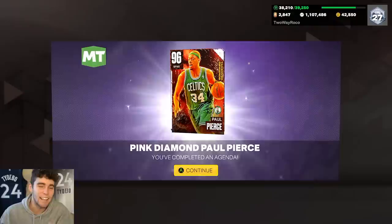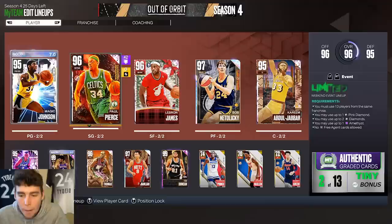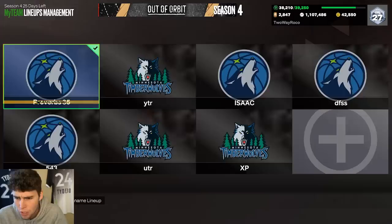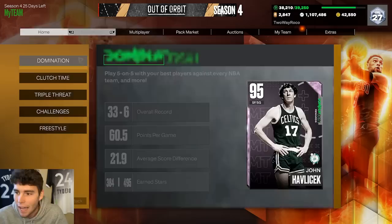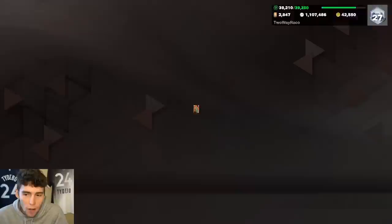What's up guys, it's your boy back here with another video. Today we're doing a gameplay of the Clutch Time Takeover reward Pink Diamond Paul Pierce. To get him, you either have to win 30 Clutch Time offline games or 15 Clutch Time online games. I went in and knocked that out really quickly, and honestly I'm staying up to date on this — especially since Yi Jianlian was so good.